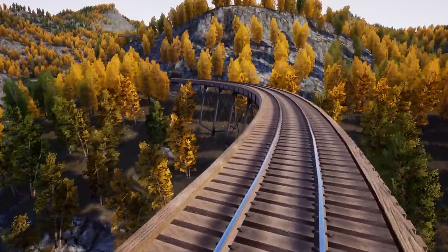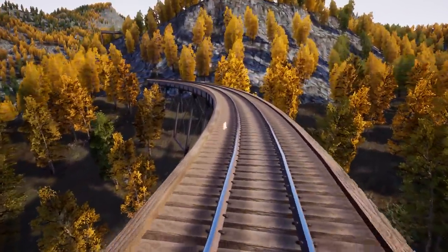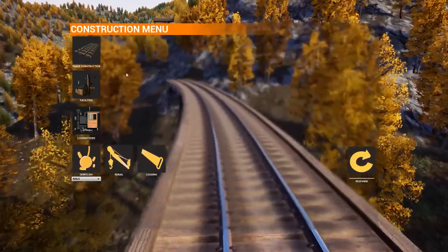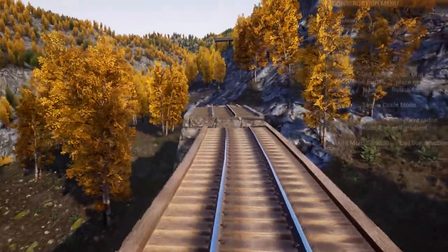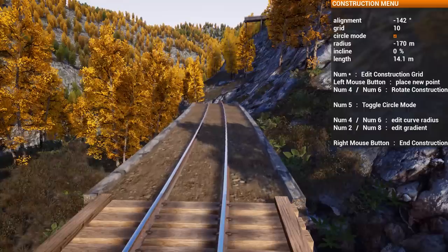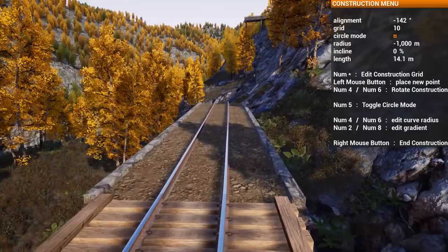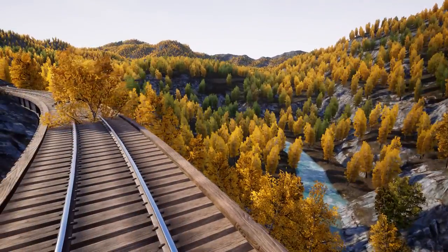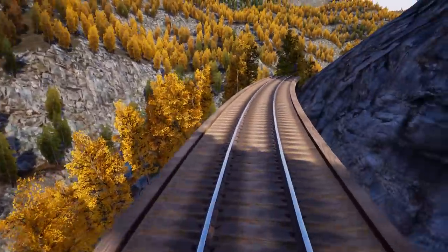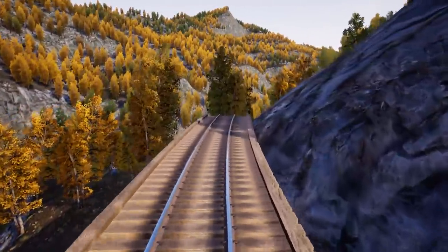We're canyon-walling it through here — just hugging this cliff. That would be the most accurate-looking thing we can do in the game, rather than big fills or bridging everywhere. The stone wall texture blends in with the rock pretty well. I can't believe this is zero percent — we've gone up from the smelter, zero percent at the smelter, then one percent for one section just to stay on the shelf, and this has just been flat the rest of the way.